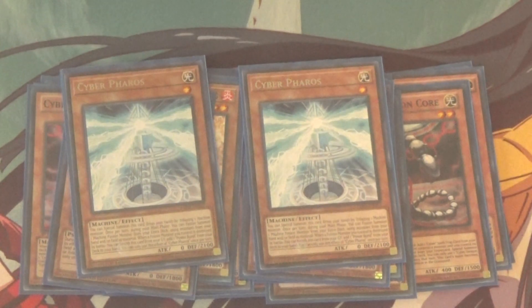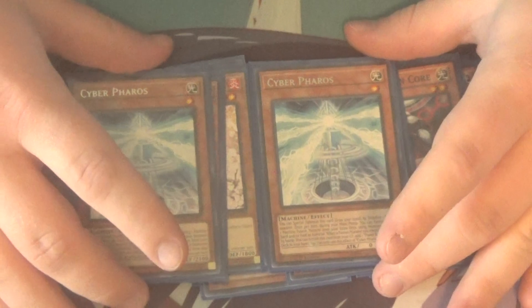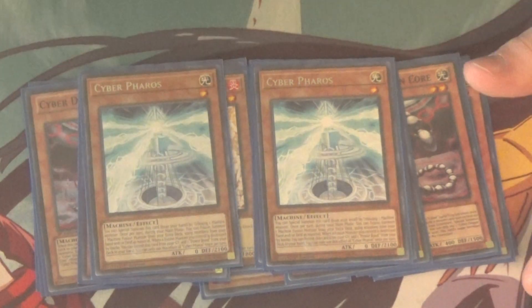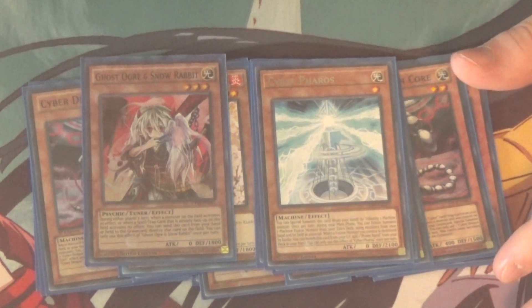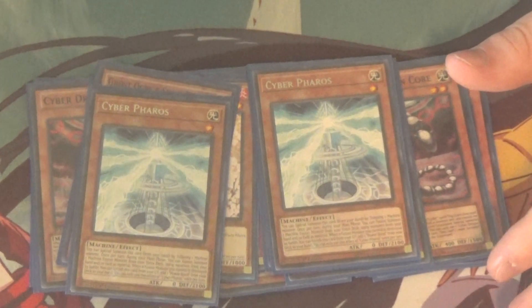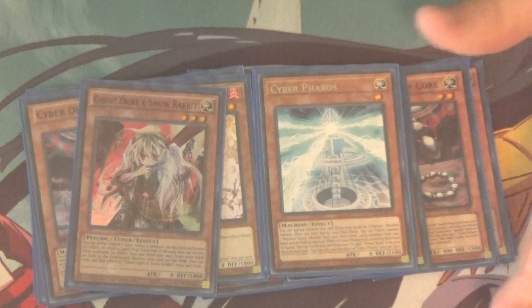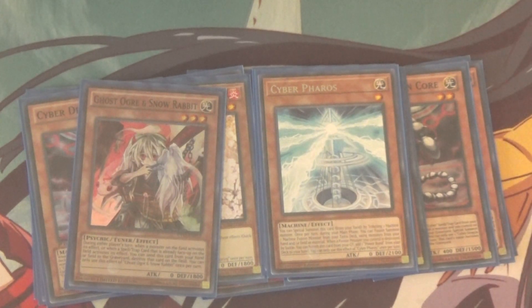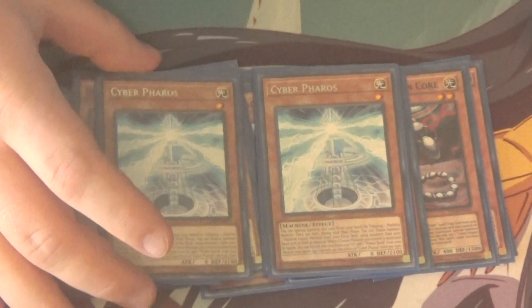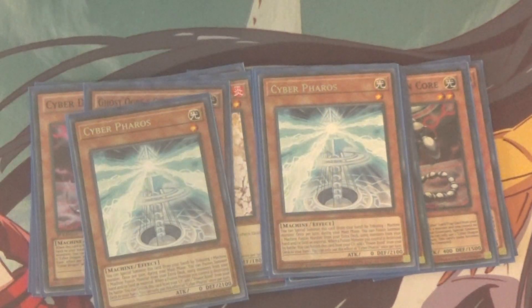I've got a controversial card here — Cyber Pharaoh. I know a lot of people don't like this card, but I have him mostly as backup and because he's another really good discard target for Galaxy Soldier. The big thing to keep in mind with this guy is that while he's in your Graveyard, if a Fusion Monster you control is destroyed by battle, you can banish this card from your Graveyard to add Power Bond from your deck to your hand. It searches out Power Bond, lets you go for another Fusion Summon. It also has other effects — you can summon it from your hand by tributing a Machine Monster, and it also acts as a Fusion spell letting you Fusion Summon once per turn.